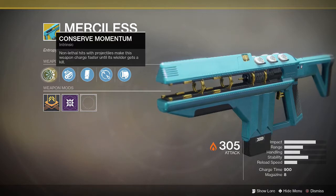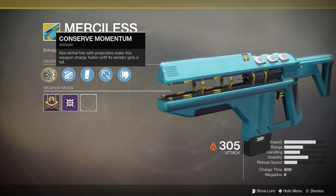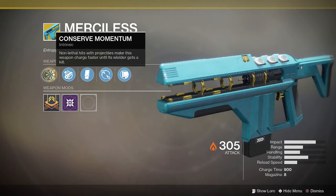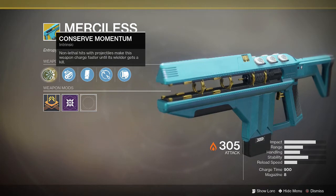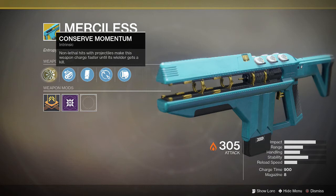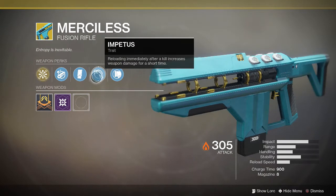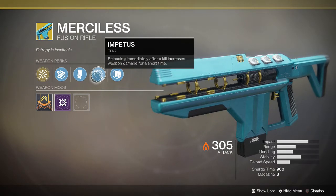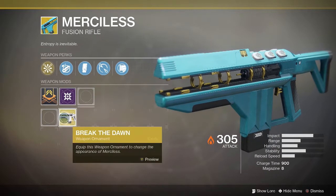Merciless's exotic perk is Conserve Momentum: non-lethal hits with projectiles make the weapon charge faster and faster until you get a kill, then it resets on a reload or kill. It also has Extended Mag for eight rounds, Impetus — reloading immediately after a kill increases weapon damage — and Fitted Stock.